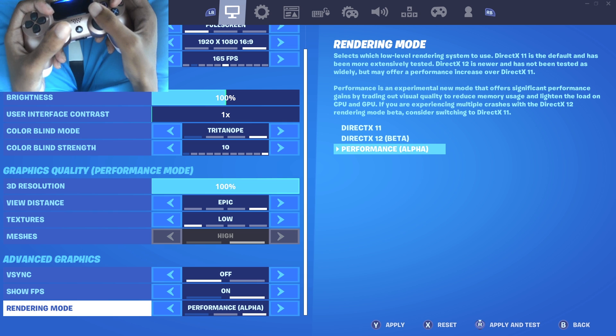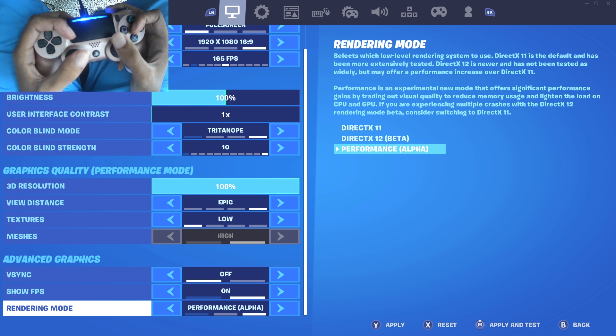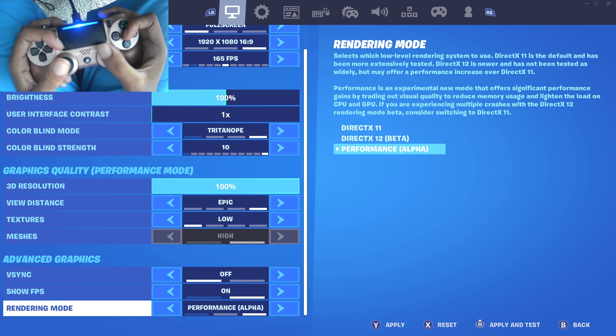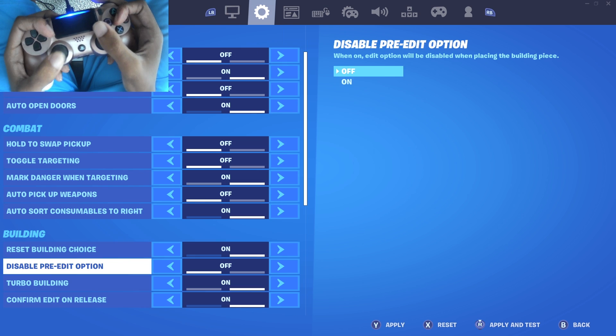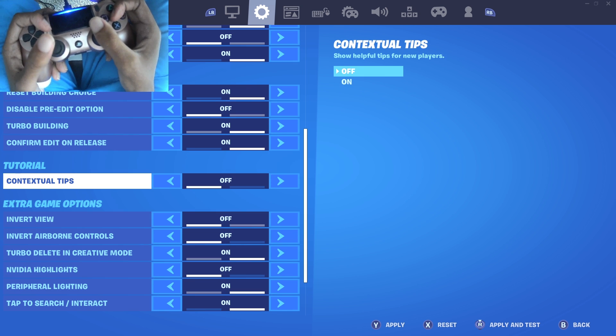Console players, make sure you have motion blur off. It doesn't show on my screen because I'm on performance mode, but console players will see it. Turn that off because it messes up your input delay and drops your frames a lot — and since you can only go to 60 or 120 FPS, you might as well turn it off. Also enable Show FPS so you can tell if your frames are dropping.